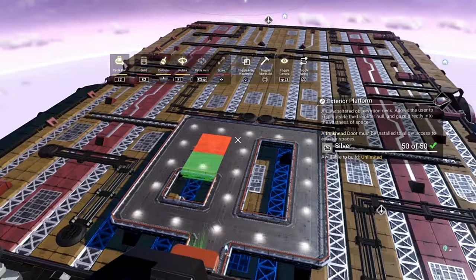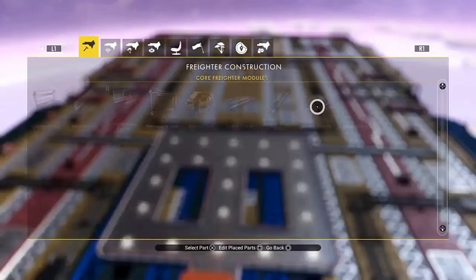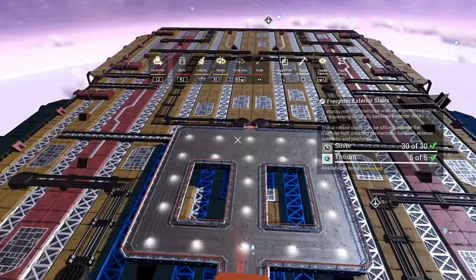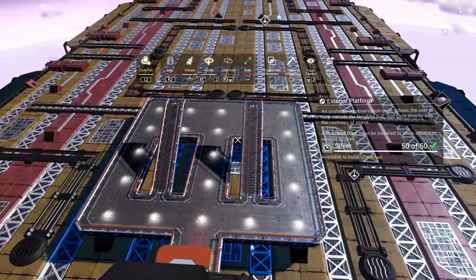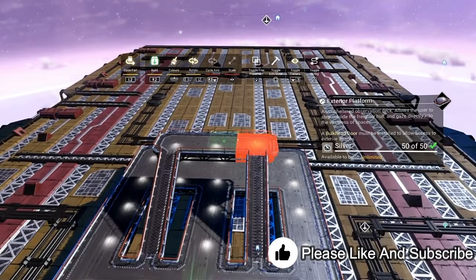And once we've done that, one at the top here, one at the top there, and leave these two gaps because that's where your stairs are going. The stairs pop in like that, and then we can go back and grab our exterior platforms.